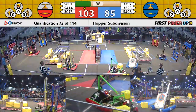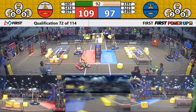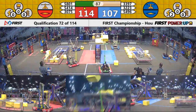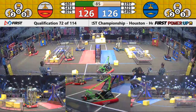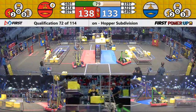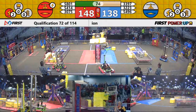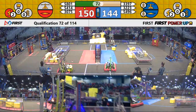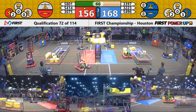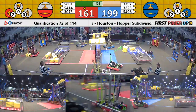Red's still in the lead, but Blue is lowering that gap. About a minute and a half remaining in this match, things staying as they were — Blue with both the scale and the switch on their side, Red with the switch on theirs. A Force by the Red Alliance, giving them some additional points. And now Blue boosting it, so they're doubling their rate of points for 10 seconds. Still over a minute to go, so it could go either way.